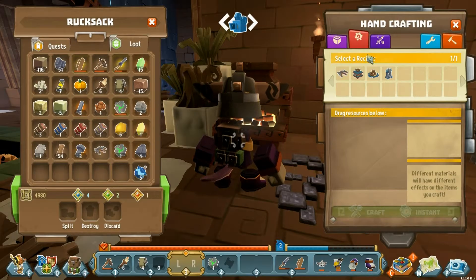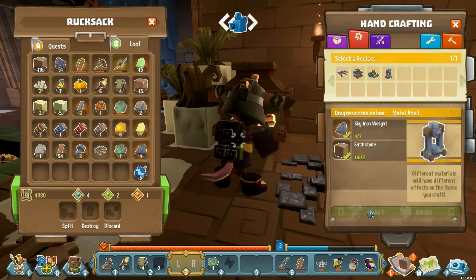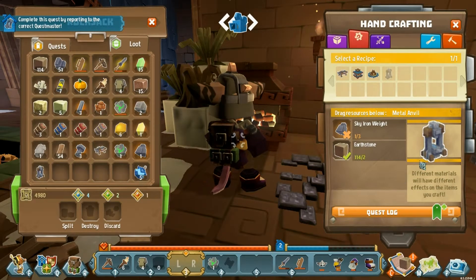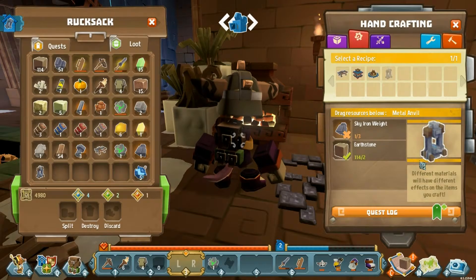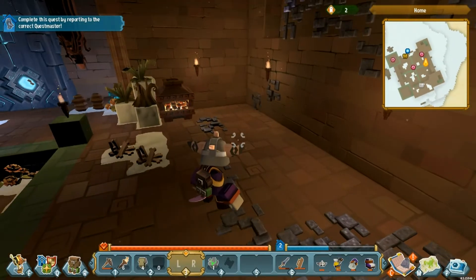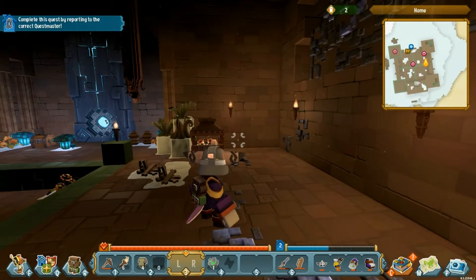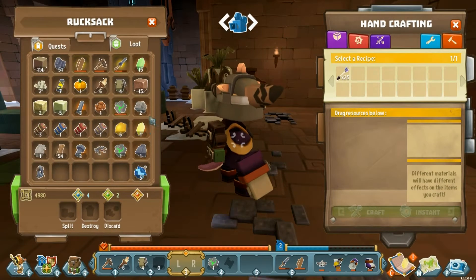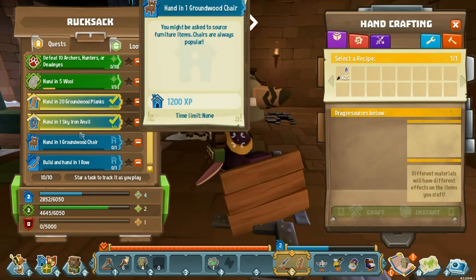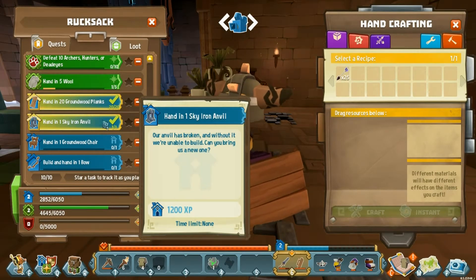As soon as the metal weights are ready we can go ahead and make those along with stone, and craft our metal anvil. Different materials will have different effects on the item you craft — I'm guessing that means different metals make better tools and armor. Do I have to turn that in? Rucksack quests — hand in five wool, hand in an anvil. I need to actually turn that in.